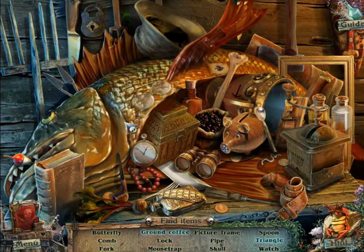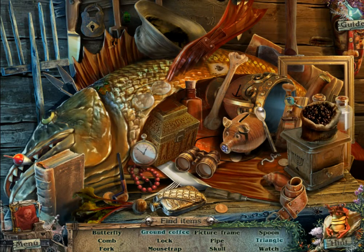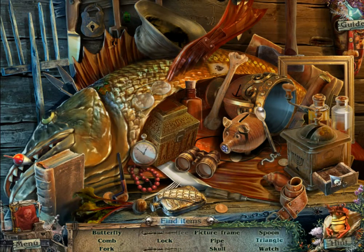So what am I supposed to find? Well, objects, genius. I'm going to find a butterfly, a cone, which I think I saw. There's something here. Ground coffee. I found a mousetrap, but I needed to put it on this thing. Eagle. And I got a triangle.